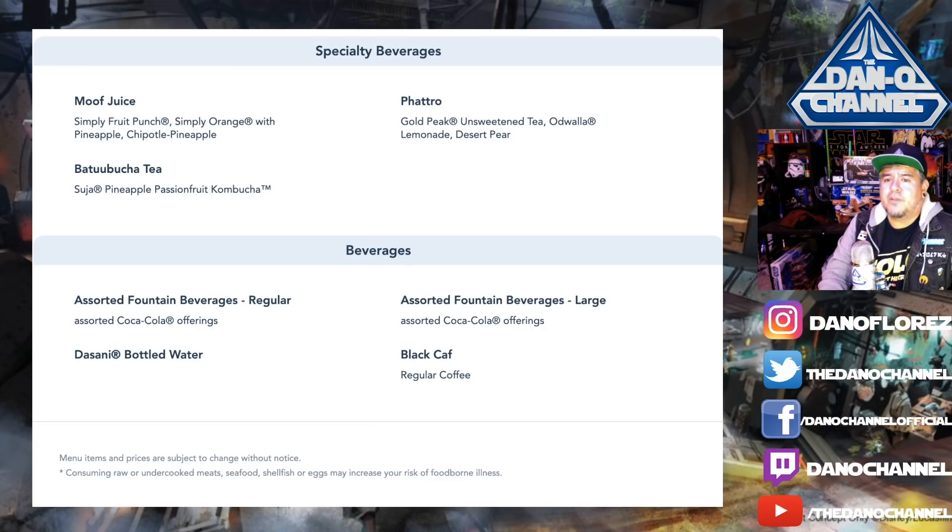At the bottom of the menu we see the Oi Oi Puff — a raspberry cream puff with passion fruit mousse — and the Batu Bon, which is chocolate cake with white chocolate mousse and coffee custard. That sounds really good. And then again the Moof Juice, Fatro, and Batu Bucha Tea — the drinks don't really change throughout the day.